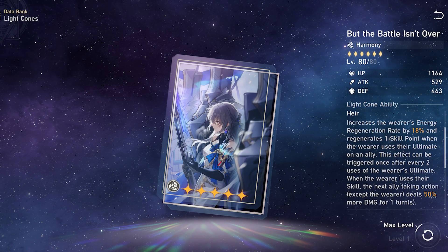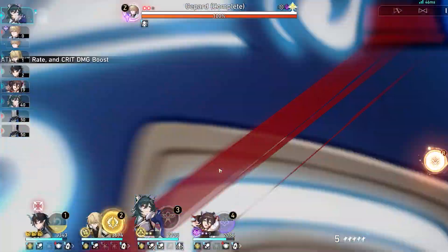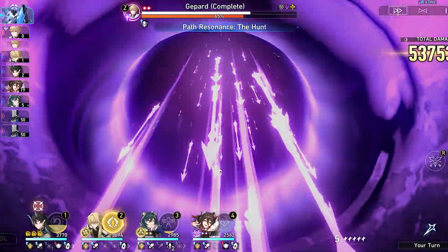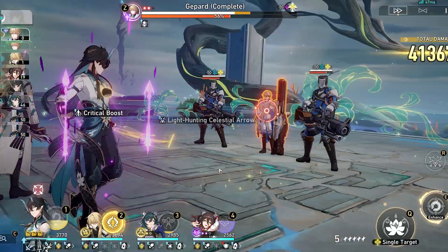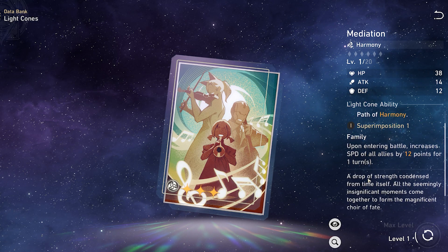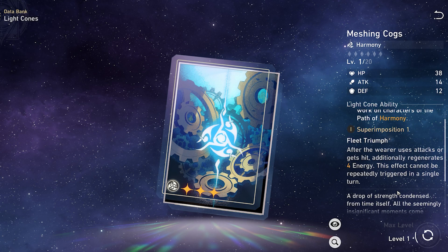But the Battle Isn't Over doesn't really synergize well with Yukong since her ultimate doesn't target an ally, meaning you won't regenerate the extra skill point. Regardless, she can still utilize its damage buff passive and high stats. Mediation is a serviceable 3-star light cone for the early game until you get the above options or Meshing Cogs.